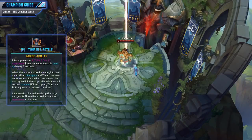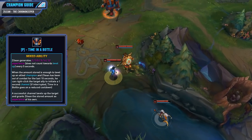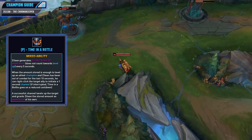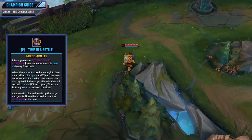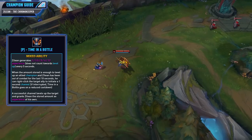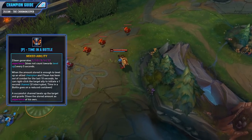Now let's look at your abilities, starting with your passive, Time in a Bottle. Zilean will generate between 2 and 12 experience that does not count towards his level up every 5 seconds. When the amount stored is enough to level up an allied champion and Zilean has been out of combat for at least 10 seconds, he can right-click the target to initiate a 1-second channel and give them experience, which will level up the target and grant Zilean the stored amount as experience of his own. This is a decent passive because you can level up allies, however it does nothing for you in the mid lane and nothing combat-oriented whatsoever. Until you start grouping with teammates, it will do pretty much nothing for you in the early game — just stack up that experience and use it when you can.